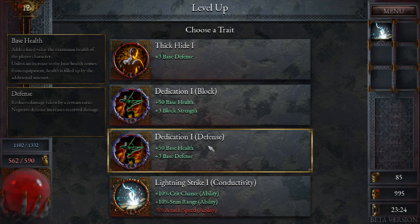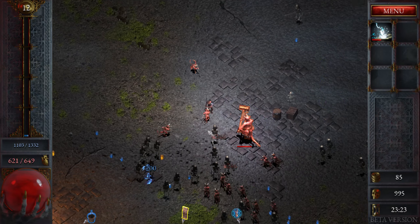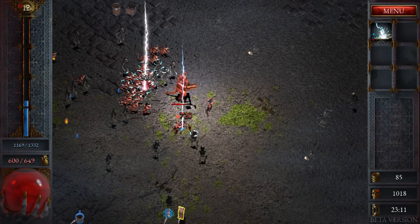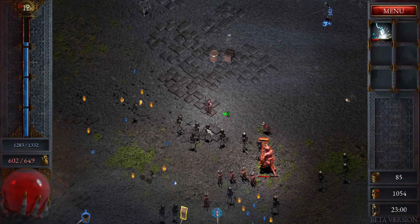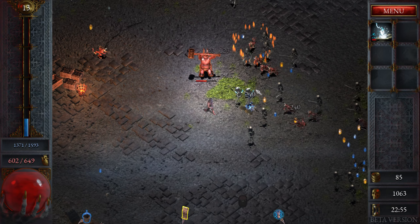What's the difference between block strength and base defense? Defense reduces damage taken by a ratio. If the block value equals the unreduced damage of an attack, the chance to block is 50%. If the block value exceeds the damage by four times, the chance to block is 100% — so you can just straight up block attacks. That's interesting. Let's mess around with block a little bit. Maybe you can go full-on tanky build and just not be able to get hit by smaller enemies.